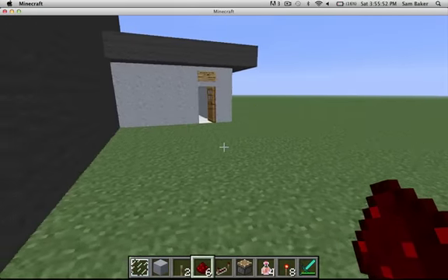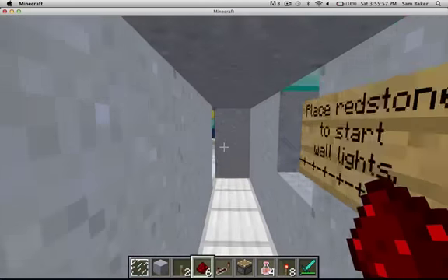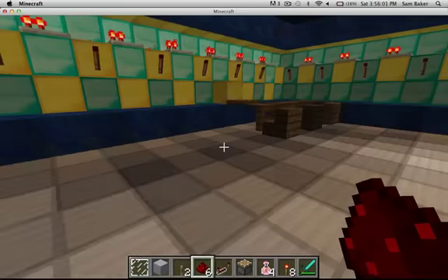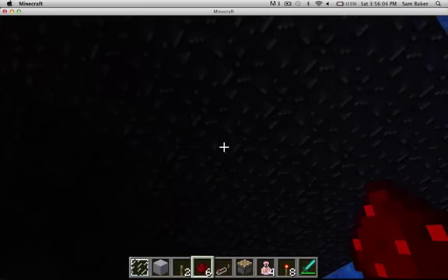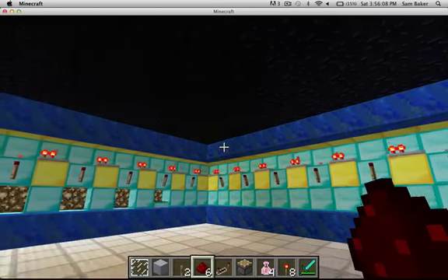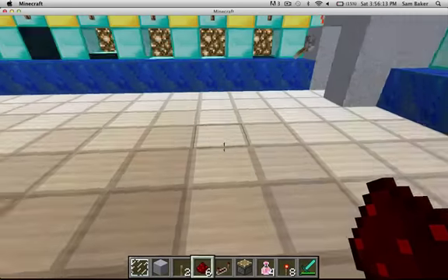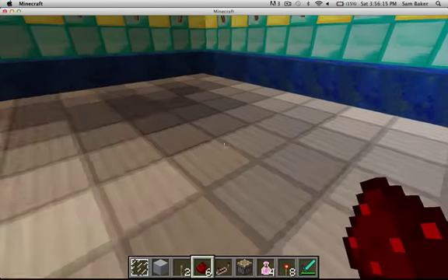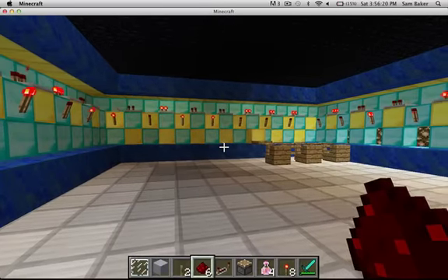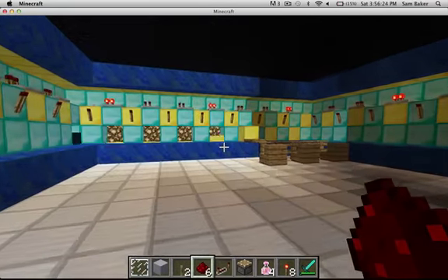Let's go back inside the club, into the dance floor. You want a white floor and a black ceiling. The black ceiling makes it appear dark, like it's nighttime. And the white floor makes it high contrast, so the lights have a bigger effect. If you have all the lights on at once, it kind of looks like a dance floor.